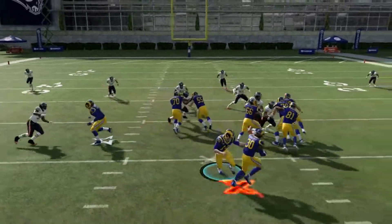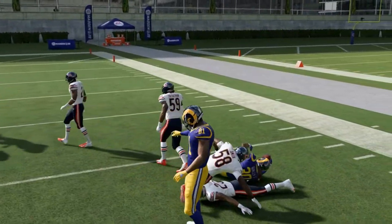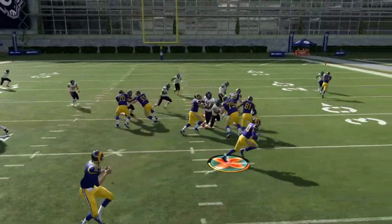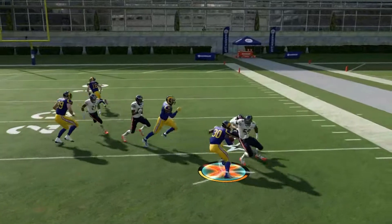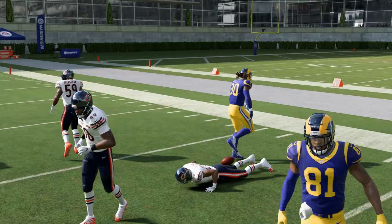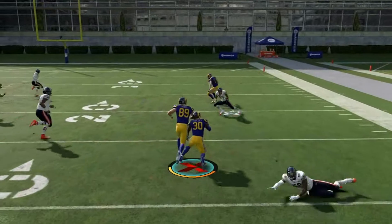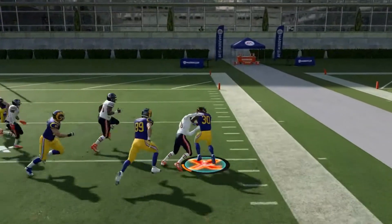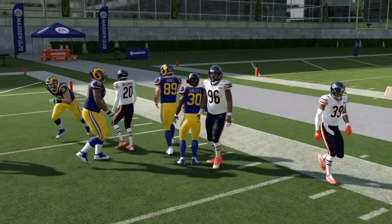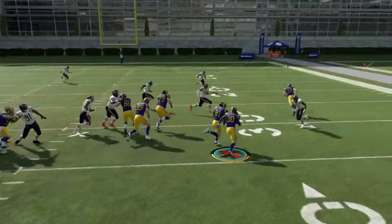Next we have the strong stretch. We run this play a certain way — we want to get to the outside, so we stay on the outside hip of our lead blocker. We also always look to see if there's block shed and if we have to cut it back inside. Once we are on the outside, we use stiff arms, jukes, and spin moves to maximize our yardage gained. I always run the stretch to the wide side of the field. This play flipped is not as good because the wide receiver is not on the side to provide an extra blocker downfield.